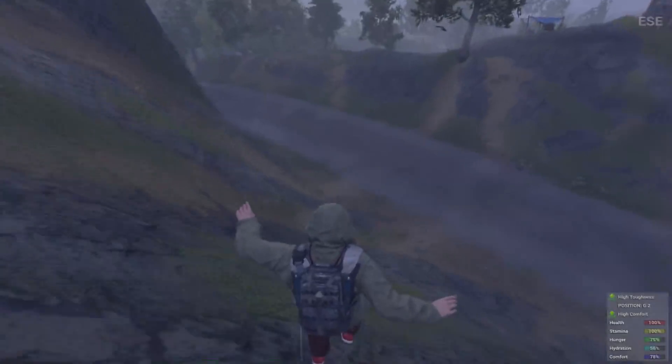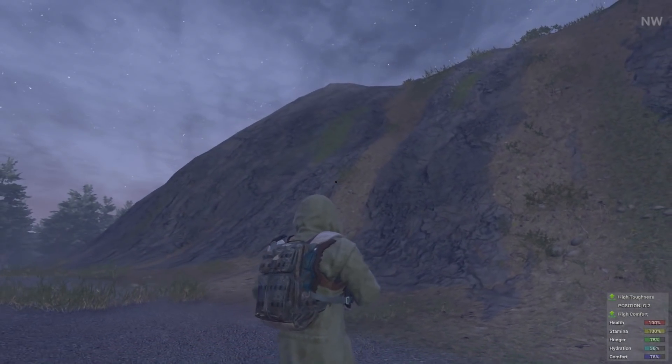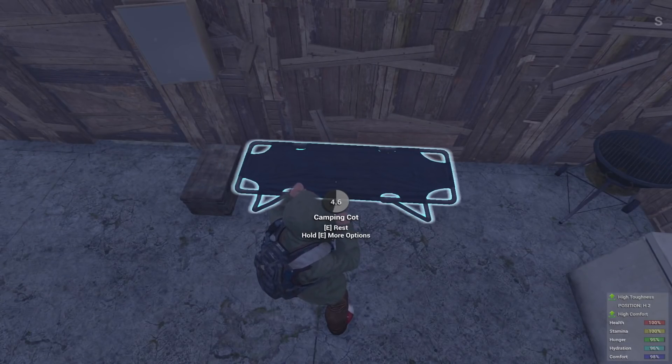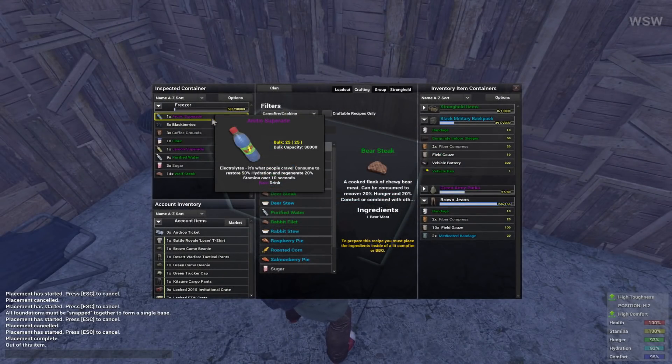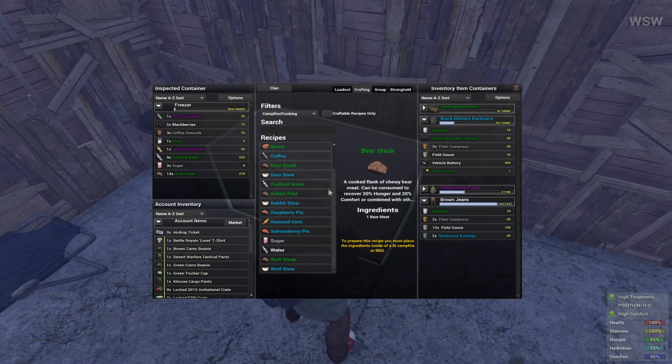Fall damage calculations have been reworked to reduce lethal falls, and players will ragdoll when taking significant fall damage. You can now sleep with the tired, very tired, or exhausted debuffs to gain a well-rested buff. You'll notice an increase in stamina regeneration — all Super 8 items now regenerate stamina just like coffee would, and juices will now help you regenerate stamina as well.